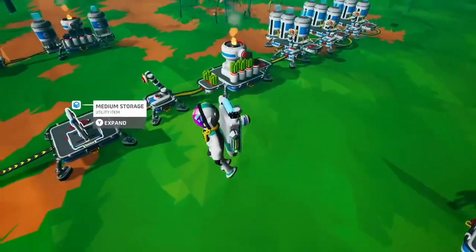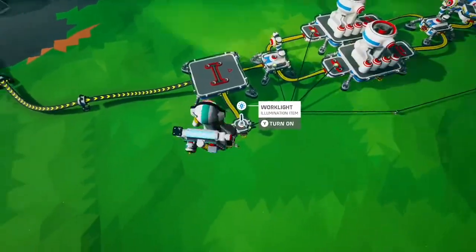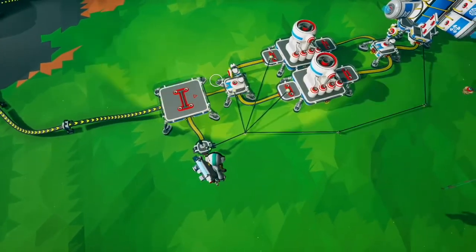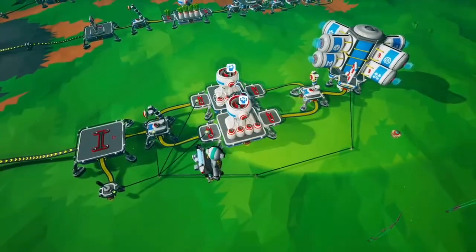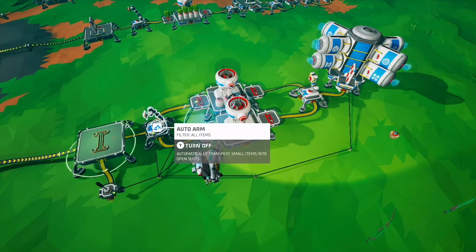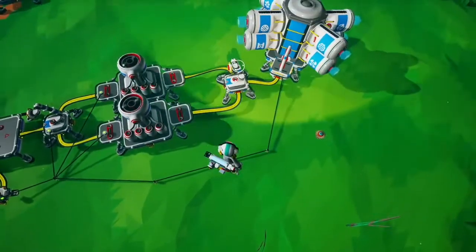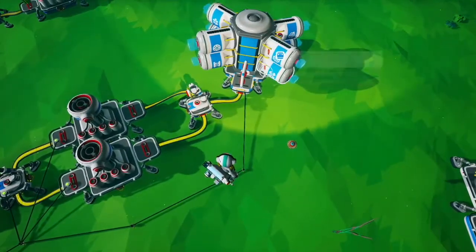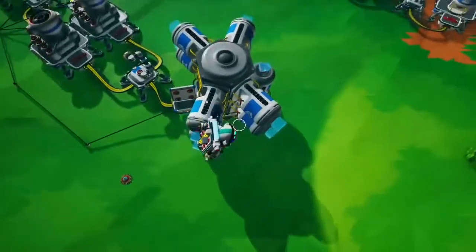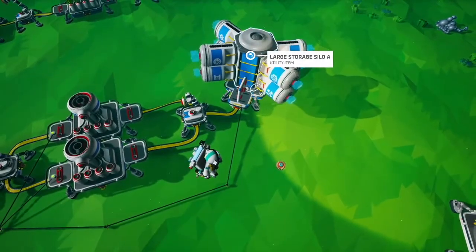If you want a more advanced setup with more automation, this setup uses a large platform with two smelters. The auto arm circle covers both smelters so it feeds both, and the output comes from both. We have a large storage silo A, which gives eight slots, plus one slot at the back, so all nine resources can fit on a single platform.